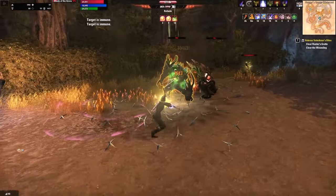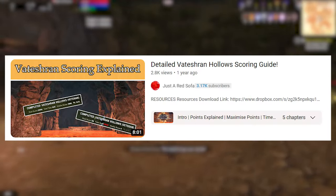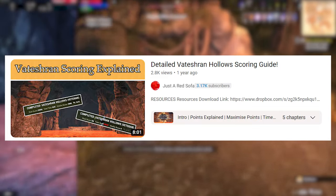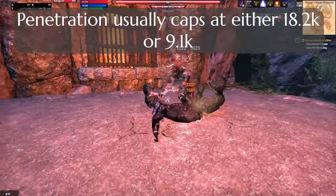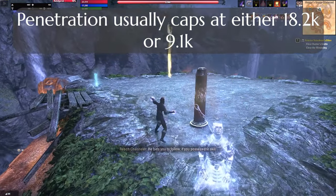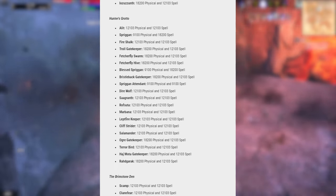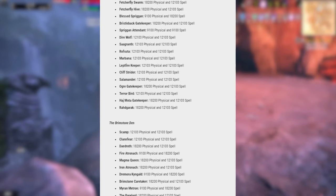Well, penetration values in solo arenas are actually lower than world bosses and dungeon monsters, right? Then I found another video and the resources he talks about in it. As it turns out, armor values in Vatashran Hollows are not equal everywhere. In dungeons, world bosses, and world events like Bastion Numix and Harrowstorms, penetration caps out at 18.2k for every monster. Overworld mobs cap out at 9.1k — half the value. Vatashran Hollows? They're all over the place, and the game just does not show you armor values of enemies at all without an add-on, so I just didn't know.